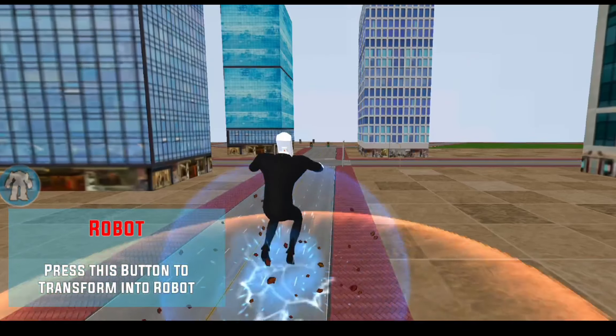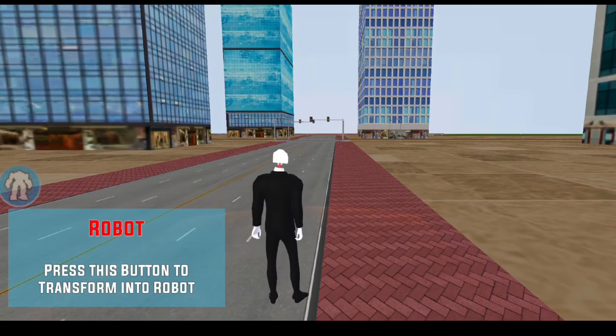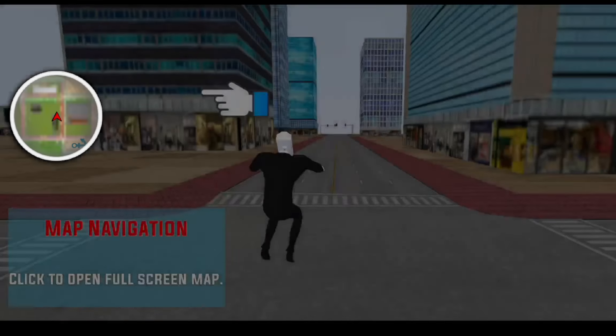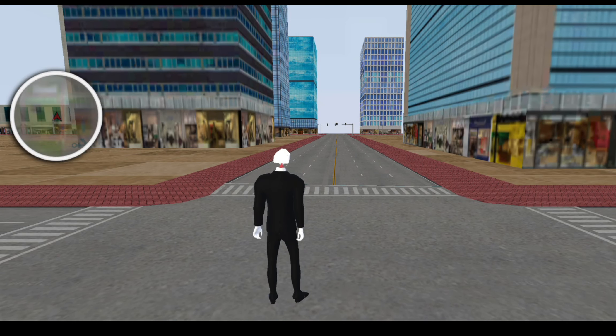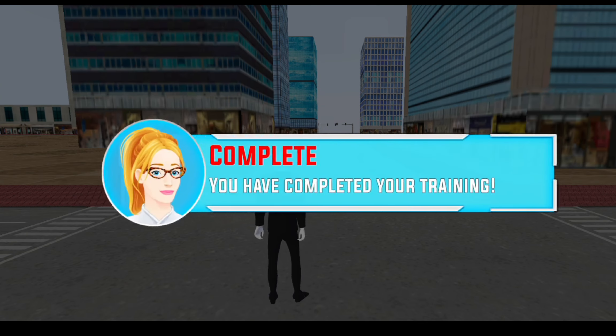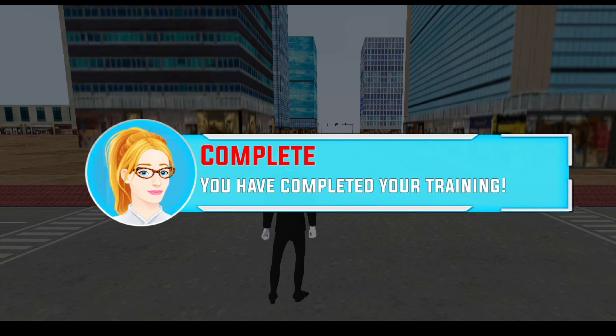Press this button to transform into robot. Click to open the school screen map; press this button to go back. Congratulations, you have completed your training.